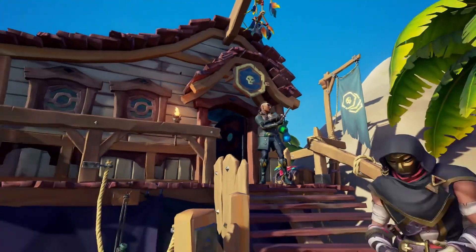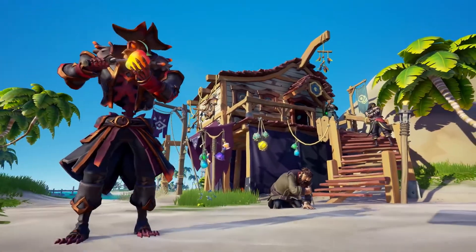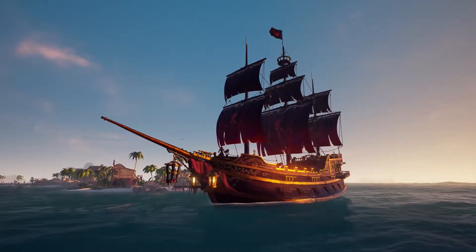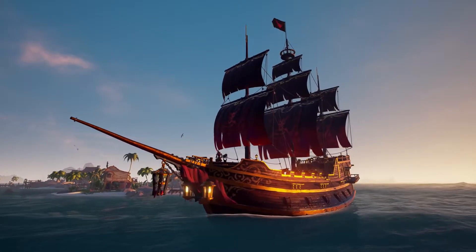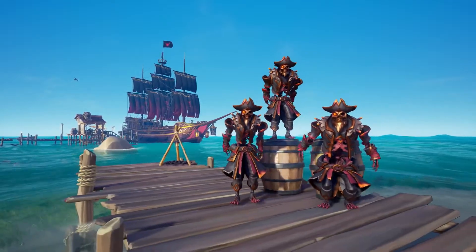And over in the Pirate Emporium, we've got new Dagger Trick Emotes, the Dark Warsmith Costume, and the full Dark Warsmith Ship Set. Plus, you can grab the Thigh Slapper Emote for free.